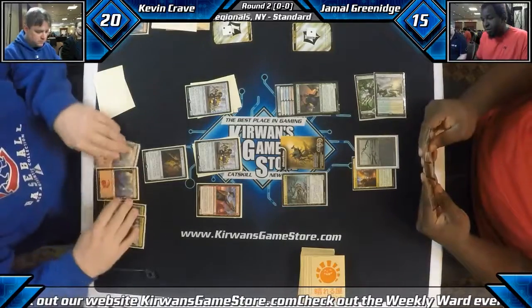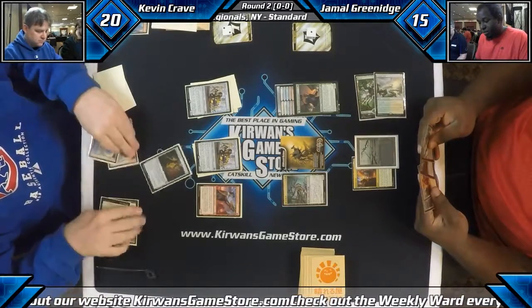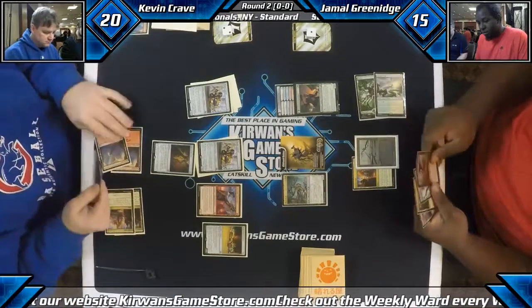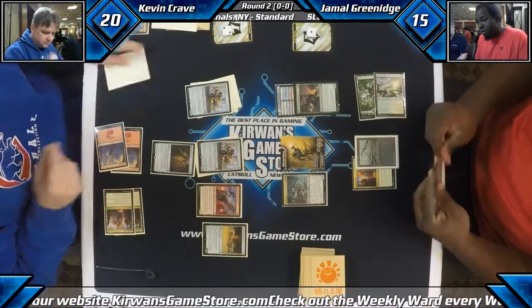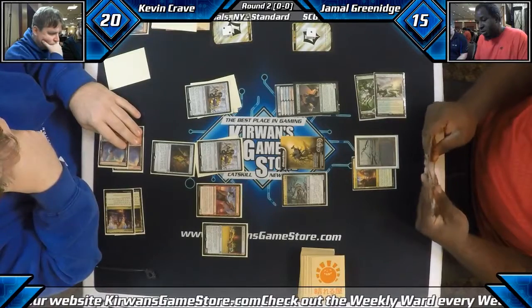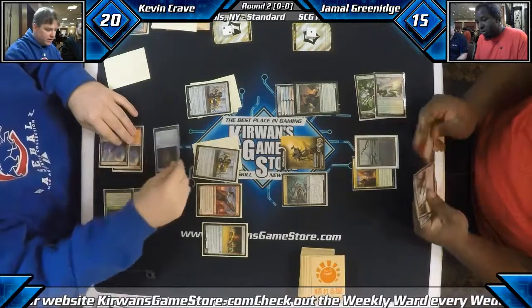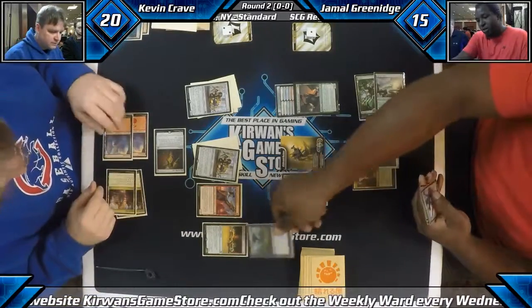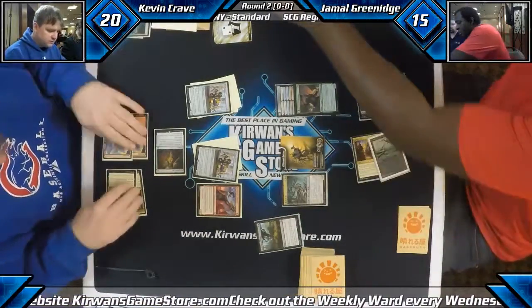It's more in the late game where pushing through only two damage is not what I want to start discarding a card for. Fleetwheel Cruiser is pretty good here for sure, giving that one unblockable. Luckily Jamal has the Grasp of Darkness in hand — we're gonna discard our final card, which is great. He even gets the two-for-one. Jamal has to use up his energy, but not a huge issue here.